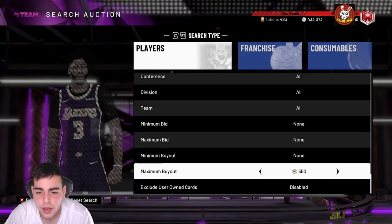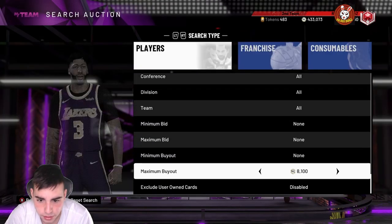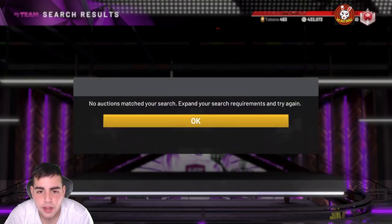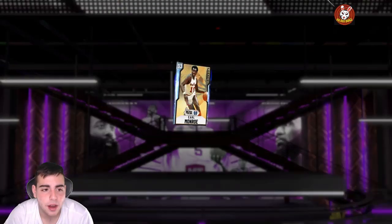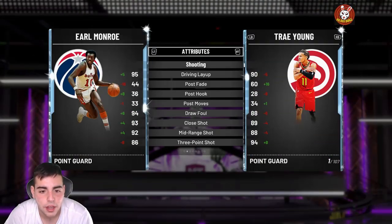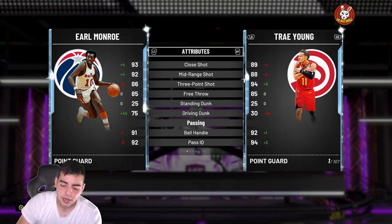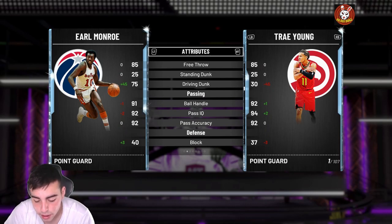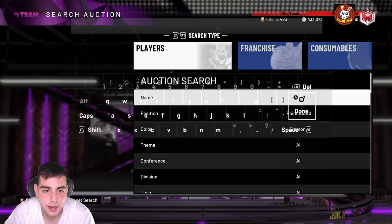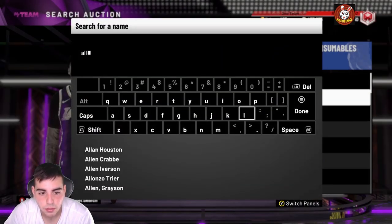We're going with Earl Monroe diamond. Why? He is the cheapest diamond in the game and he's so usable. He's around 6k, realistically like 4k. He's got a great three-pointer, a great mid-range — he's money. This is the point guard. He's really solid for around 5k.